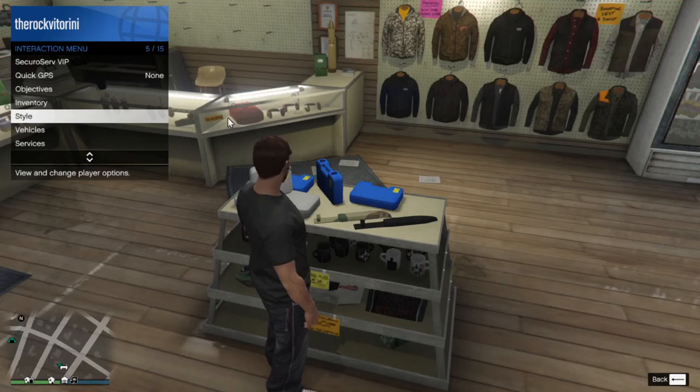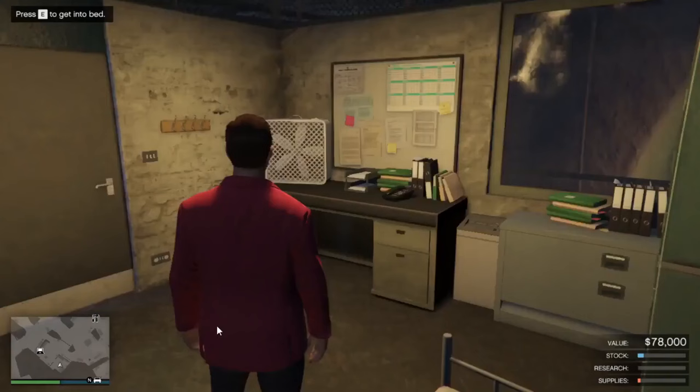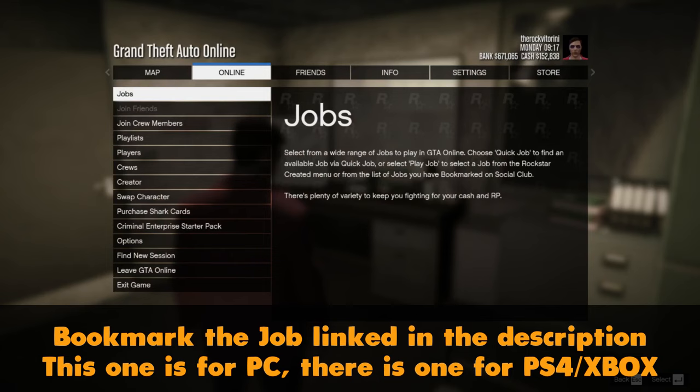Once you're done with that, back out of the menu, then open up your interaction menu, go to Style, go to Accessories, and make sure that the gray earpiece is NOT equipped — you want to make sure it says 'None' instead of the gray earpiece.